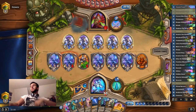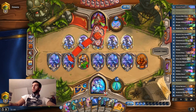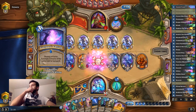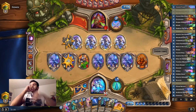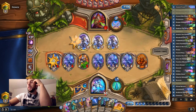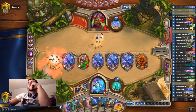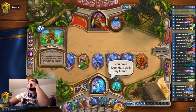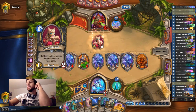I mean, that can be said for any deck, to be fair. Doomsayer was a really nice addition. You cannot beat through every single wall I'm throwing at you. You have legendary skill, my friend. That's a nice card for him to draw, to be fair, but nothing's gonna save him.